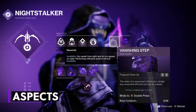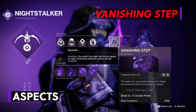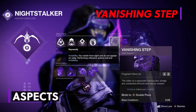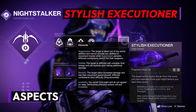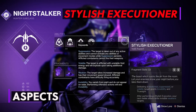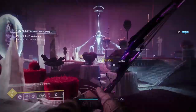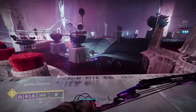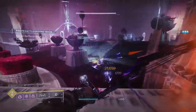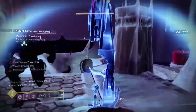For our aspects we're going with Vanishing Step, which allows us to go invisible when we dodge and gives us two fragment slots. Our second aspect is Stylish Executioner. With this aspect, defeating any weakened, suppressed, or volatile target grants you invisibility and truesight. This comes in really handy when using our smoke bomb and grenade and getting a kill to go invisible. The invisibility from a simple dodge lasts 5 seconds and the invisibility from Stylish Executioner lasts 8 seconds.